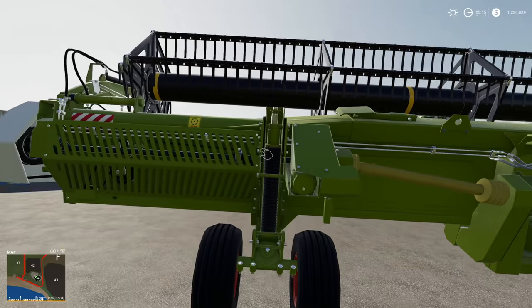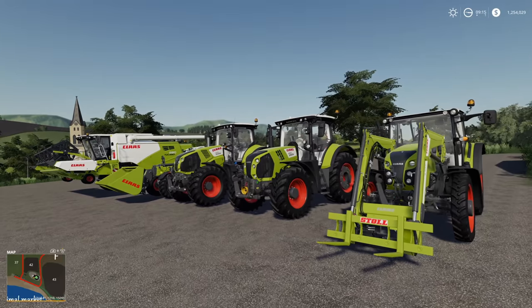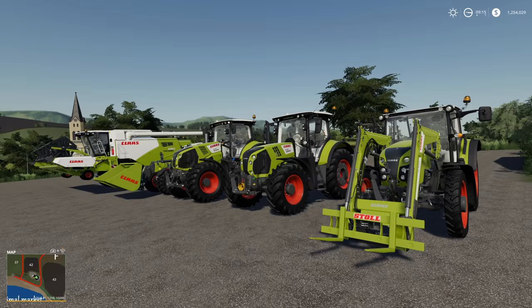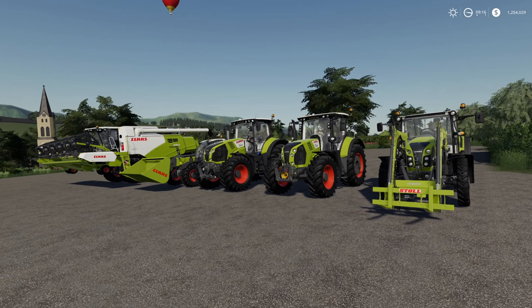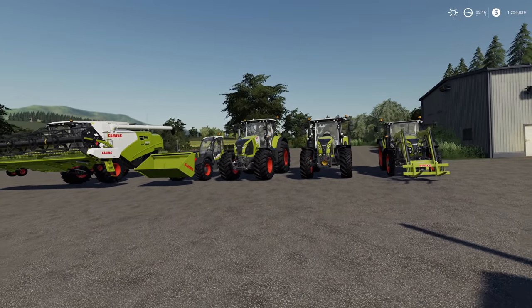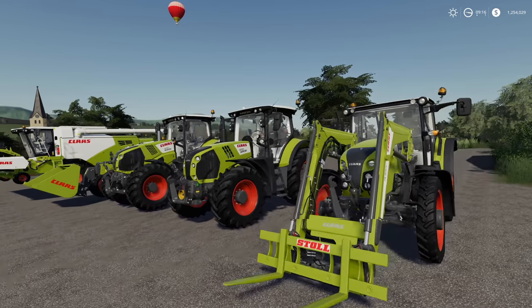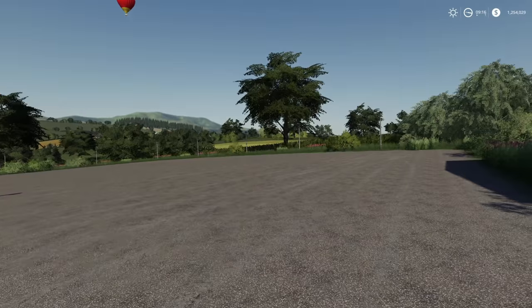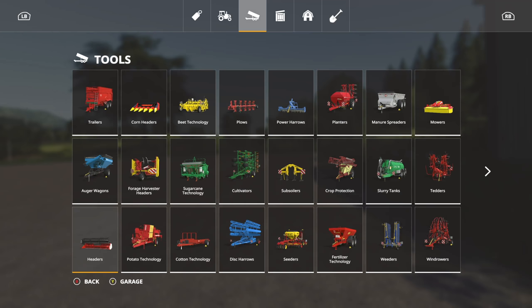That is one heck of a setup for any map and you're going to do great. But we need to move on because there are other things we need. Unlike the crop setup, with this animal setup we're going to need about 12 different tools in total in order to have a working farm. You want a working farm but you also want to be able to buy stuff afterward — and we're going to leave room for that. First, we need a tipper — somewhere around 20,000 to 30,000 liters.